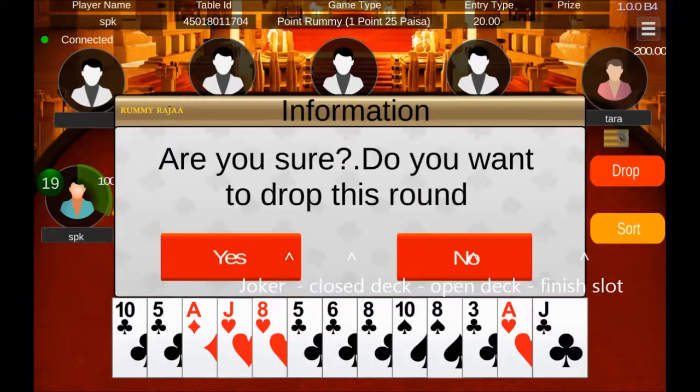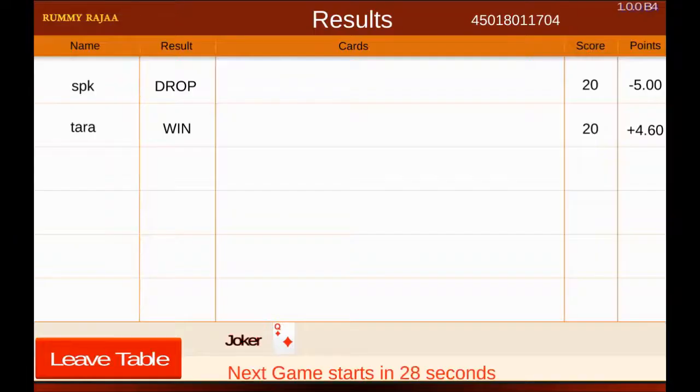If you do not like the cards you can drop the hand. An early drop will cost you 20 points and a middle drop in the game will cost you 40 points in Point Rummy.